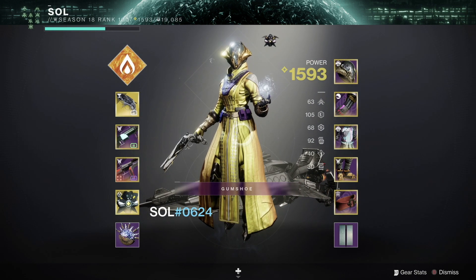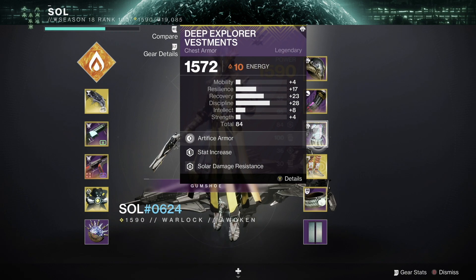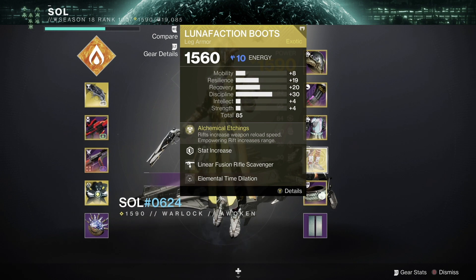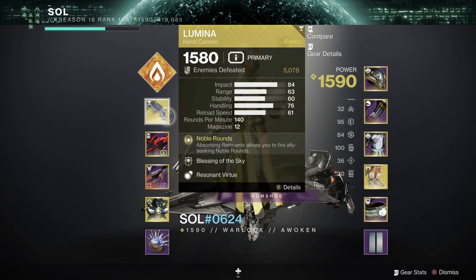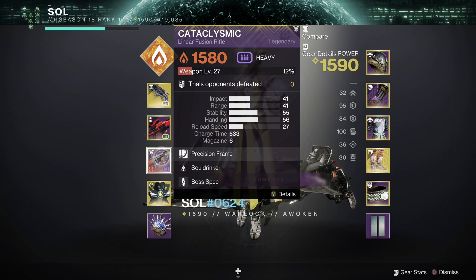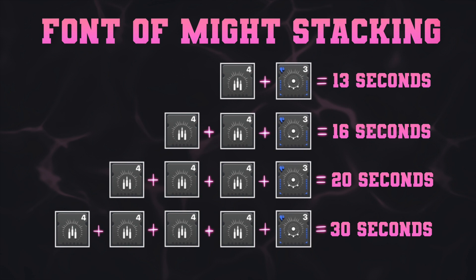Now he's going to swap over and show us what he used for damage. We have a third stack of Font of Might, Luna Faction for faster reload with Elemental Time Dilation, and a fourth stack of Font of Might. For weaponry, we have Lumina, a Sniper Rifle, and a Bait and Switch Cataclysmic. The reason for stacking Font of Might in this manner is because the more stacks you have, the longer your damage buff will last. With four stacks of Font of Might and Elemental Time Dilation equipped, his damage buff was lasting a full 30 seconds.